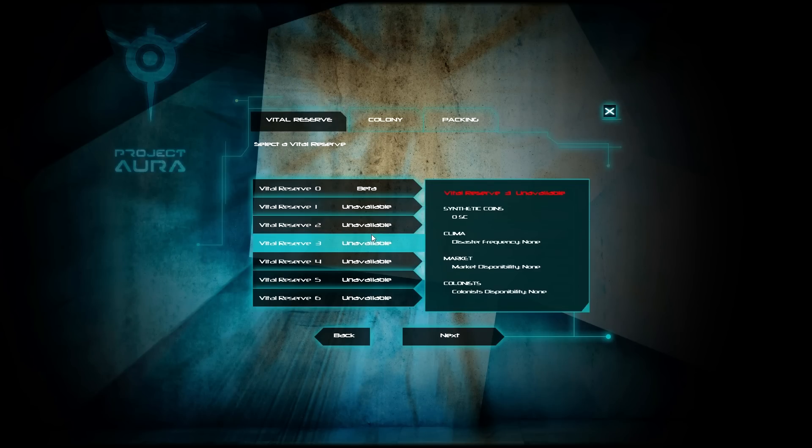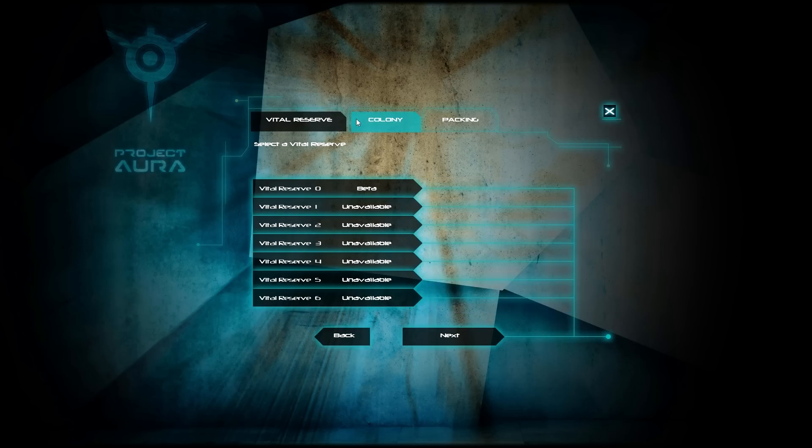Project Aura is a game in which you take control of a colony and you have to guide it from its inception all the way through its completion. That means you're going to be recruiting new colonists, making sure that people get out of cryo properly. It takes place in the future after something like Waterworld has taken place — essentially global warming has wiped out our planet, everything is flooded, and these colonies are the last things we have floating in the middle of the ocean.